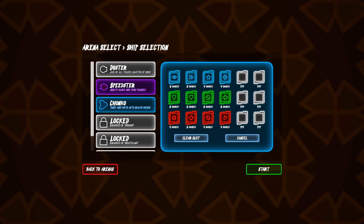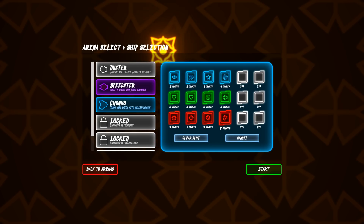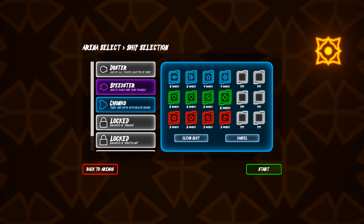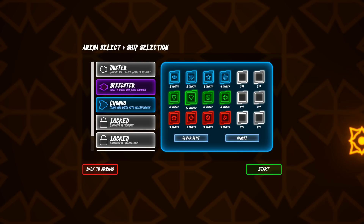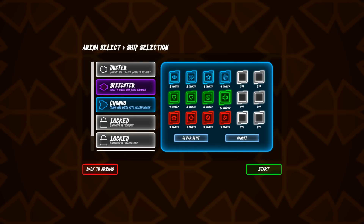I think we lean into it — damage, piercing, cooldown, cooldown. And then maybe just more tanky stuff: more HP, more regen. This one is pure HP and this one is pure regen.